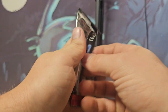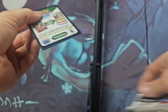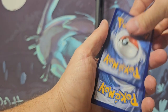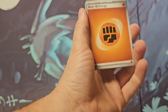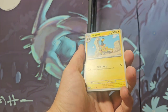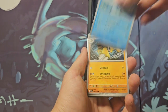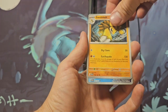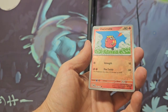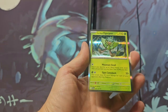Alright, Twilight Masquerade number two — can we beat an EX card? We've got a cool Sandslash, Iron Bundle... got something shining, I can see it poking out — and it's just a regular holo.